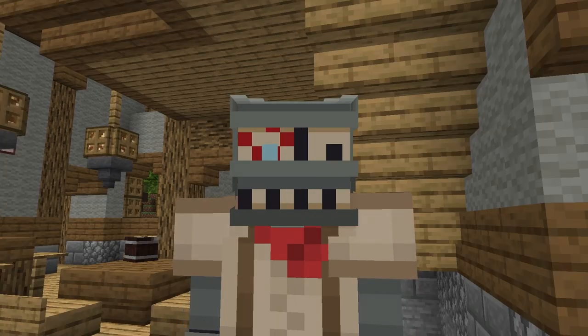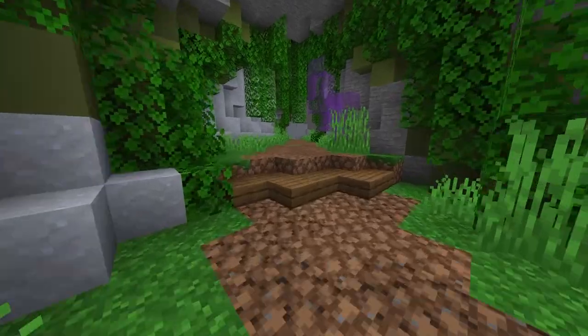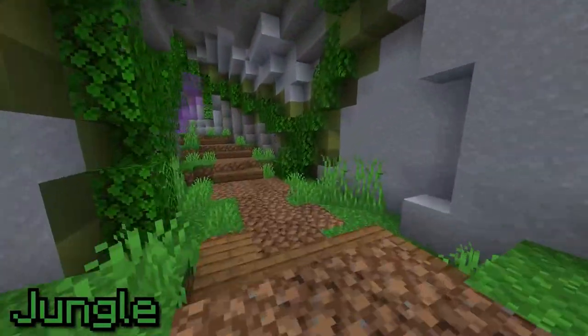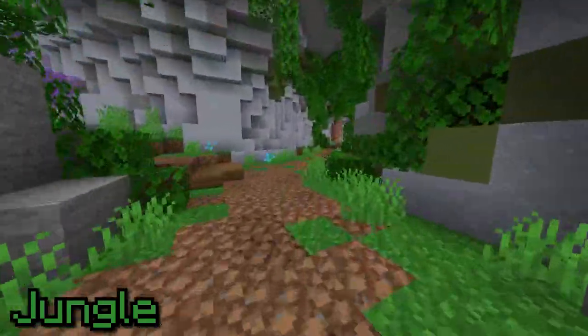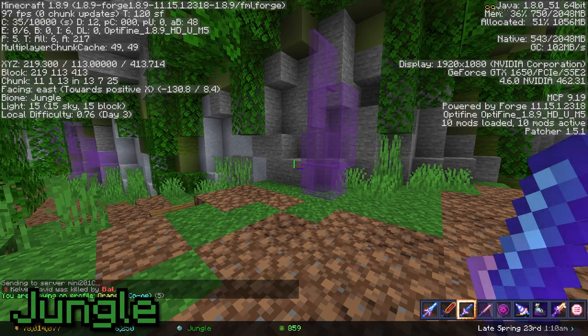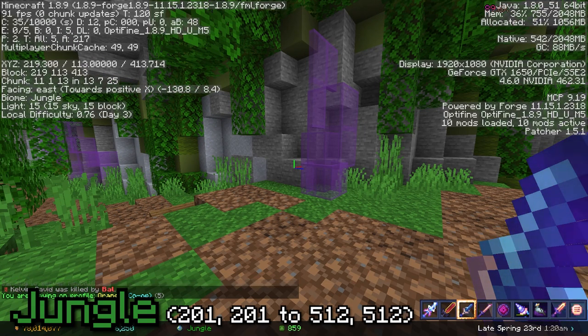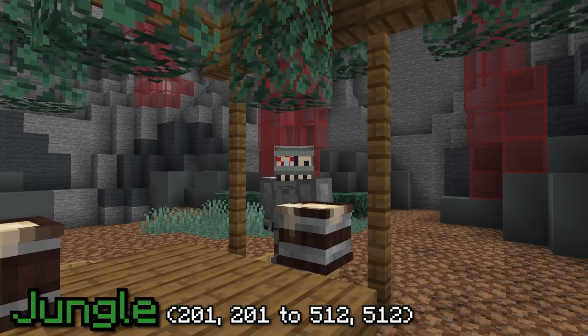Now for the commissions themselves. I'll be going through these area by area rather than commission by commission because I think it makes more sense that way. The areas are always set in a coordinate range. If you open F3 and are in the jungle, you'll see that you'll always be within the coordinates shown on screen now. Same goes for all the other areas. If you're ever having trouble finding an area, just refer to the coordinate ranges they belong to.